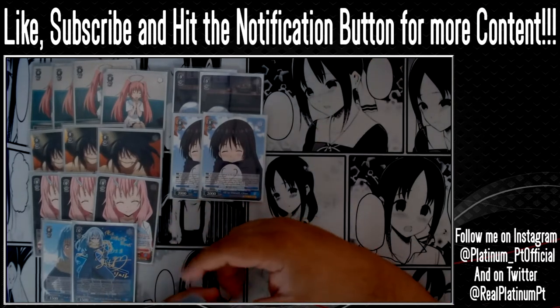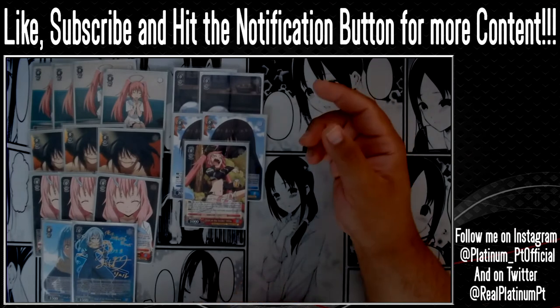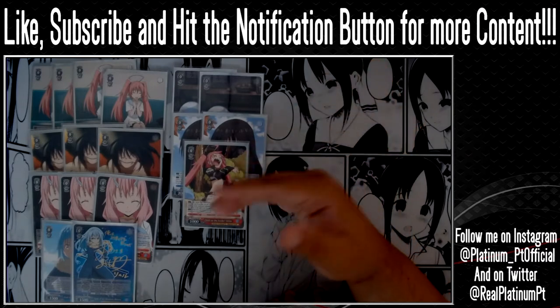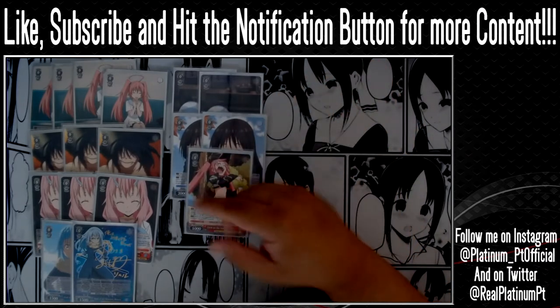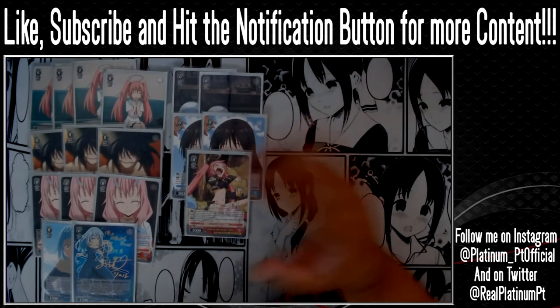To end our level 0s, we play 1 copy of Child Inside Melum, which is a level 0 bomb and a pay-3 stock swap on play — one of the best level 0s and best 1-ofs in the set.